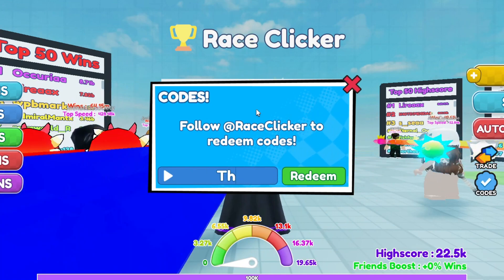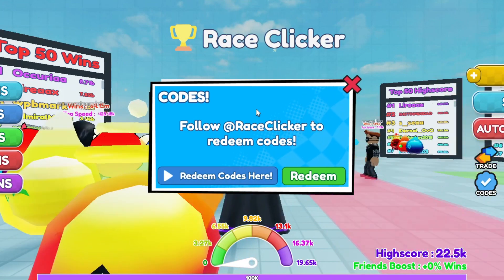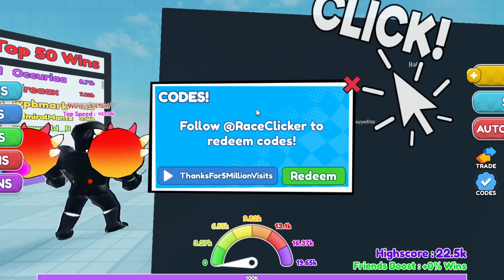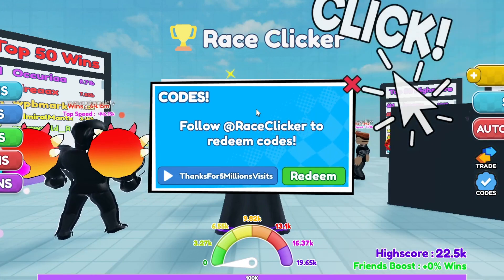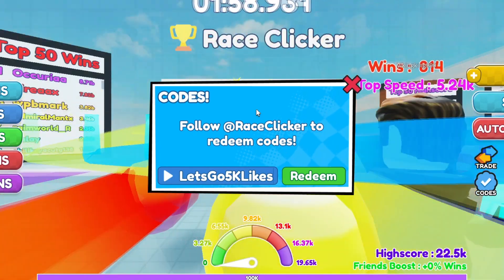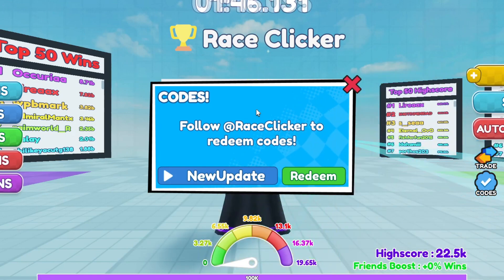'thankyou50m' gives you 25 wins. 'thanksfor5millionsvisits' — T-H-A-N-K-S-F-O-R-5-M-I-L-L-I-O-N-S then 'visits' — is another one. 'letsgo5klikes' gives free wins. And finally 'newupdate' — N-E-W capital U-P-D-A-T-E. Those are all the working codes; especially grab 'updateclickcode' and 'AAccelhidden'.